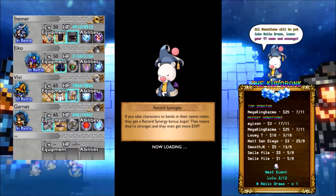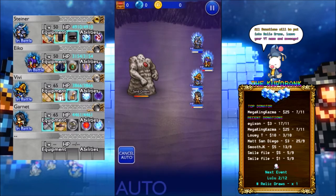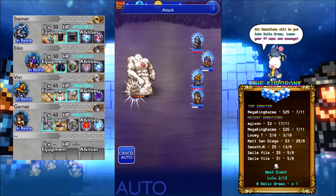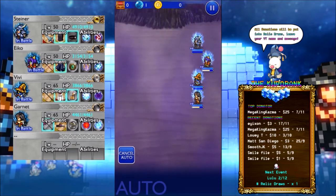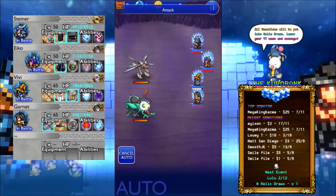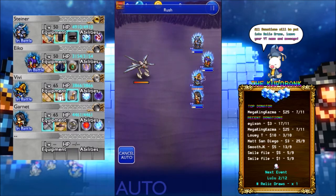I brought four characters along — why four? Because I wanted to keep it Final Fantasy 9 related. I don't have Zidane or Amarant — I think it's Amarant, or something like that. Anyway, you have to exploit this guy's weakness to ice, so definitely bring Blizzara and stuff like that. Whatever you have — I brought Blizzara Strike and also Blind.